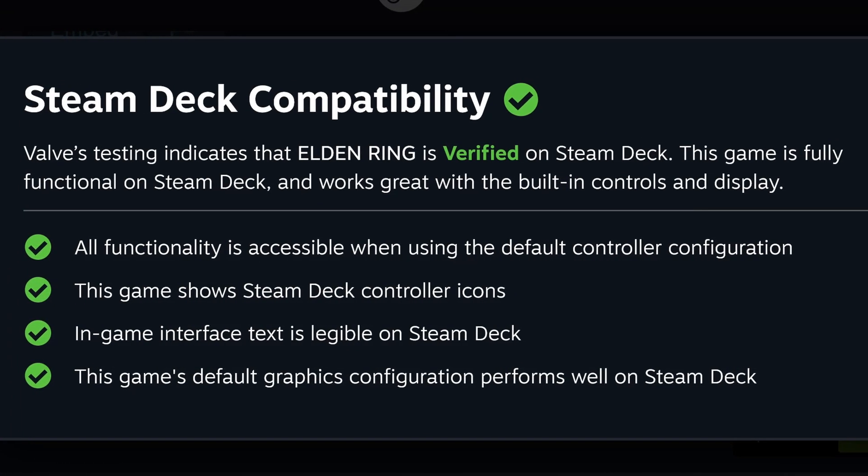FromSoftware's newest release, Armored Core 6: Fires of Rubicon, is finally here — a revival of one of their oldest franchises. After the recent success of their newer titles, people have been eager to play this one, especially on Steam Deck, considering how successful their previous title, Elden Ring, was on the device. Today we're going to boot it up, go through the first few minutes of the game, and then play with the settings a bit to see how it runs.